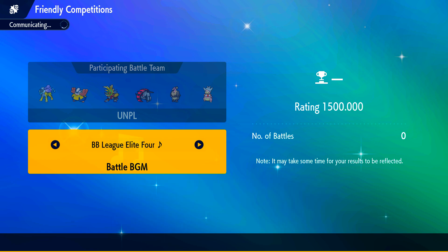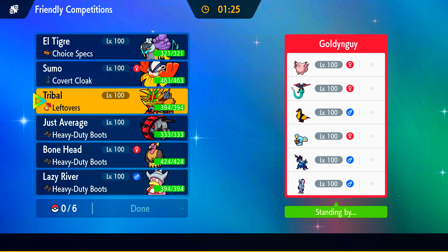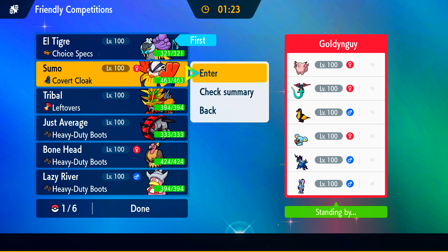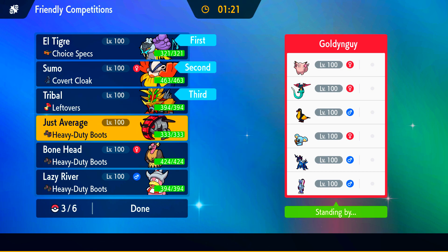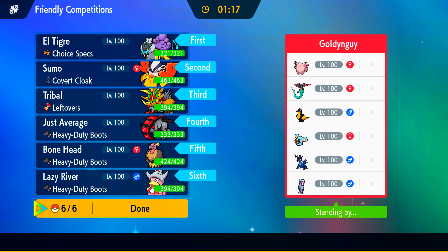We also have a Covert Cloak Defensive Hariyama to check the Sneasler. This is a really cool set because he never two-hit KOs me with Diaclaw unless he's Swords Dance, and if he tries to Swords Dance in my face, my Earthquake will always kill a no-bulk Sneasler guaranteed.